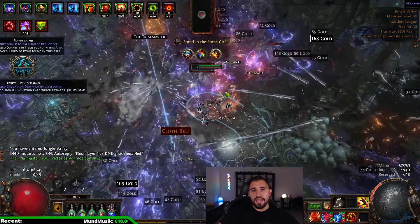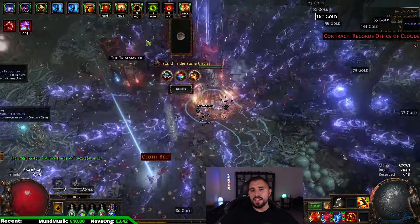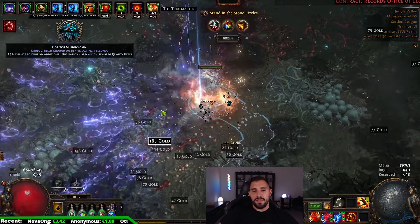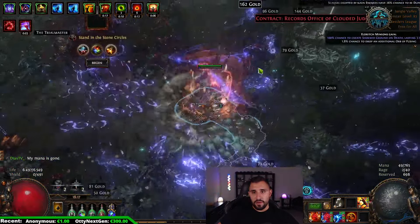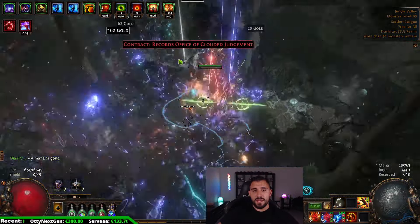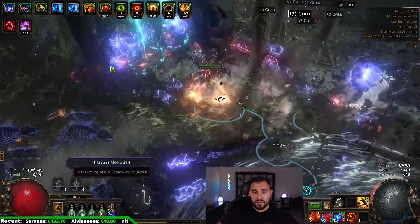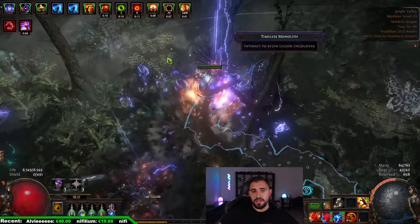We start the map. You don't necessarily need to kill everything, just go to the Ultimatum and do it. I'm going to skip showing the Ultimatum and show you the Legion — that's the most important part. There's not much to say about Ultimatum that you don't already know. We'll have four Legions in every map.